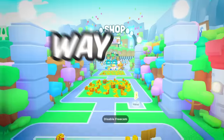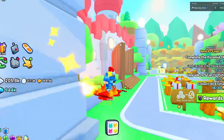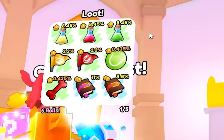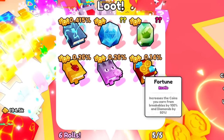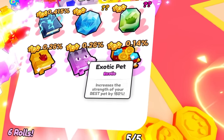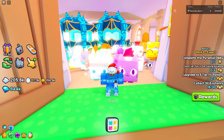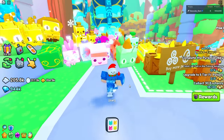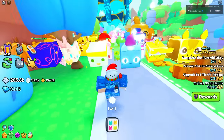There is an enchantment that is way too overpowered - unlike anything that can be bought from the crystal key chest. The crystal chest offers some really good enchantments such as Fortune, which sells for basically a million gems, but what if I told you the enchantment I'm talking about can get you over a million every single hour?